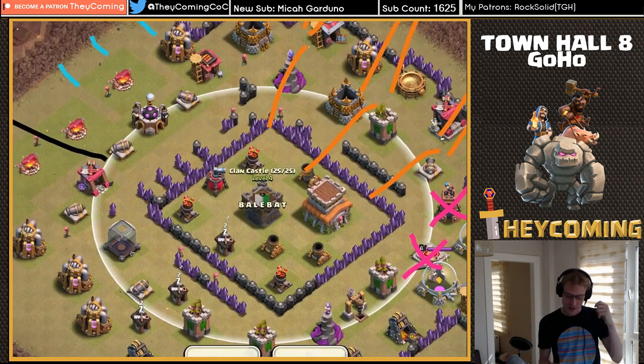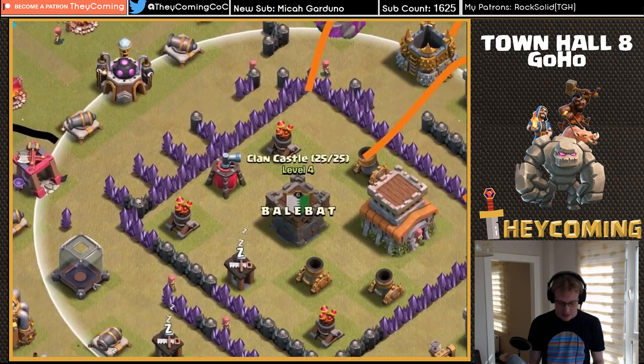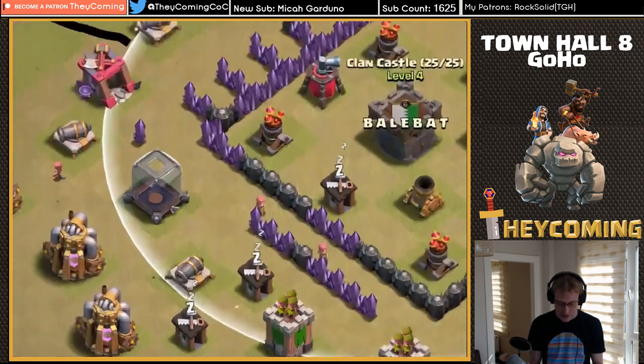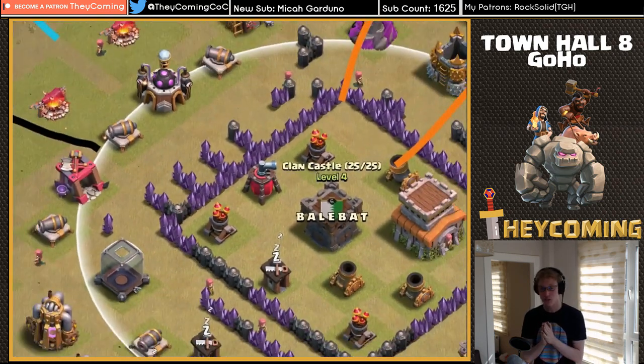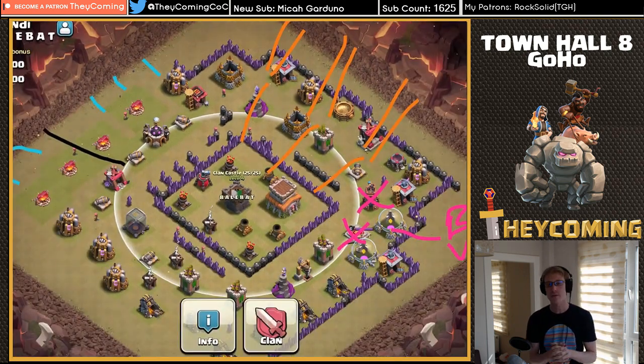We're going to end up using one golem to come onto this cannon, then wizards to follow up behind it. But it's unclear to me whether or not that golem is going to target this air defense, this air sweeper, or if it's going to go down to this cannon or this wizard tower. I think it's going to target this wall right here, but we'll have to see. The clan castle is really all you have to worry about when you're hitting Town Hall 8.